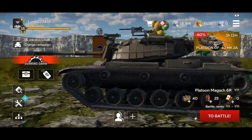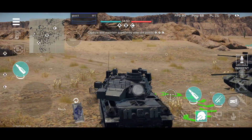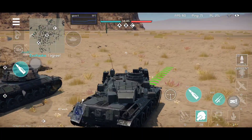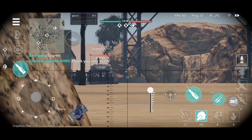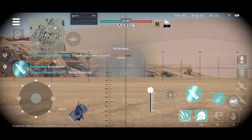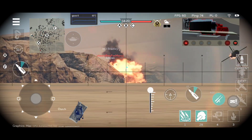Starting with the AMX 30B2 — when I took this vehicle for the first time, I immediately started to like it. It has a very fast rotating turret. The armor is non-existent, but the main gun and gun depression are really good. It's very accurate. The APFSDS on this thing is insane — as I mentioned, it's probably the strongest APFSDS in the tier.